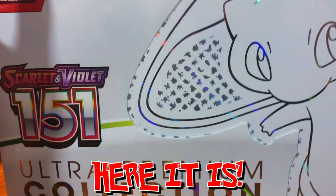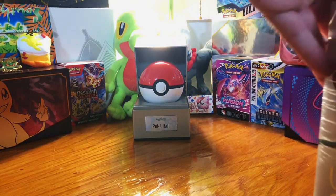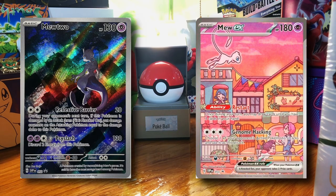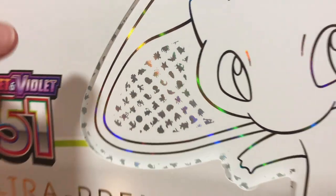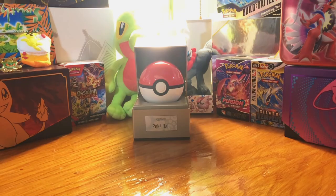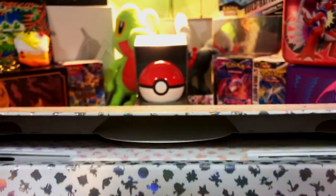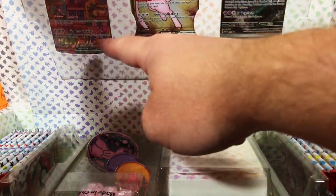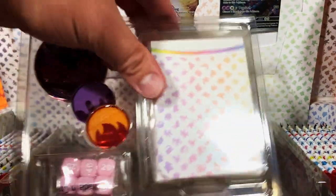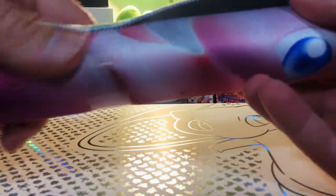Here it is — Scarlet and Violet 151 Ultra Premium Collection. The difference here is that in the UPCs, the Mew special illustration rare and the Mewtwo special illustration rare are both promos, so they automatically come in the UPC — you do not pull them in the packs. It also comes with a gold card, and that card is the gold Mew. Look at this presentation — we've got the promos right up here and all your cards, damage counters, and all that.